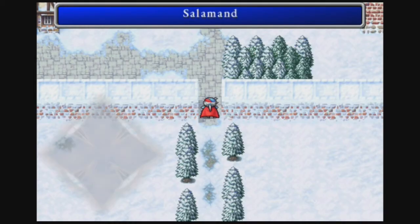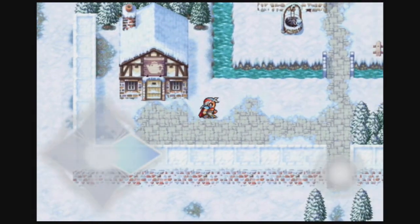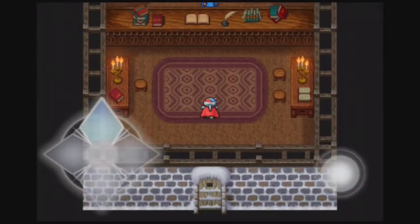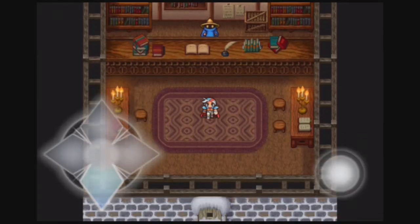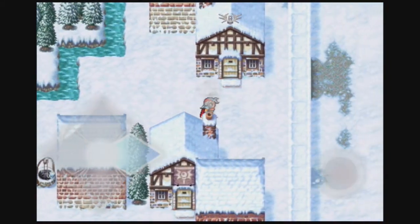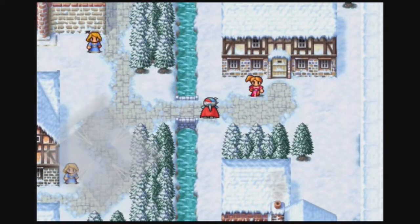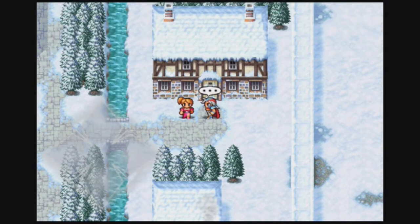Here in Salamand we have some stuff to do. Our main priority is to get to a guy named Joseph — Hilda mentioned him. Here there's the item shop, which sells the same things like all item shops in this game. And here there's a magic shop. A life tome, sap — well they are good things, but the problem is that they require a lot of gil and we do not have that money just yet. Here there's a sanctuary to revive people, which I don't need right now because I don't have any dead members. Over here there's a woman: 'I love Joseph, but I know that when I'm around I just get in his way.'